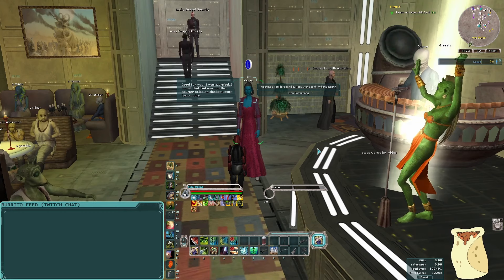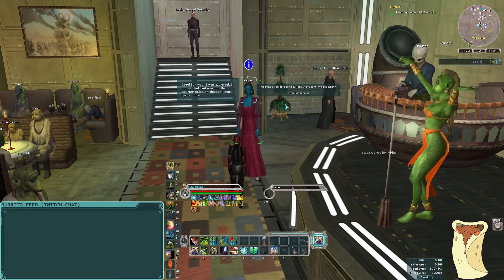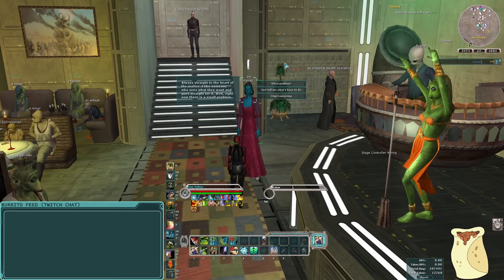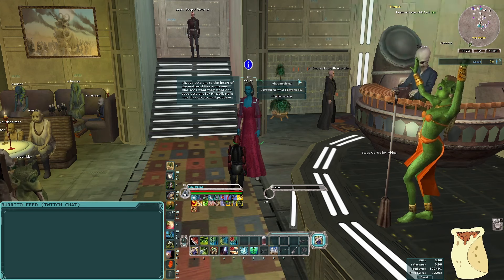We're near the ambush point so let's hop down and go invisible, because why not? There they are — they would have spotted me but I was invisible. Got them. Back to Kvass with the cash. She says, 'Good, I was worried. I heard that Inns warned the courier to be on the lookout for trouble.' I say, 'Nothing I couldn't handle, here's the cash. What's next?' She says, 'Always straight to the heart of the matter. Now, there's a small problem — my slicer Blina was going to place credits equal to the street value of this cash into Inns's account, but now he can't.'